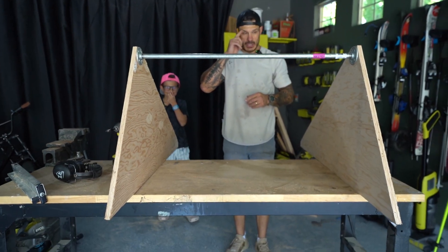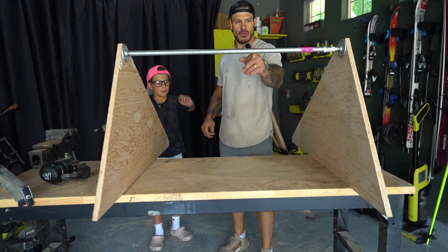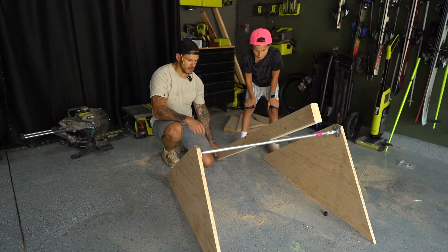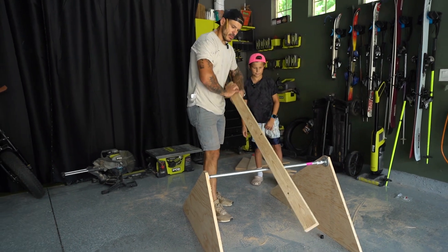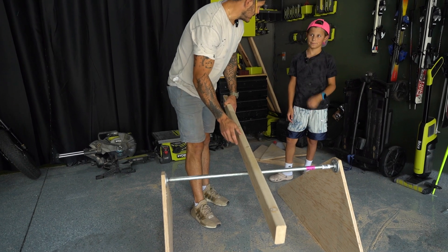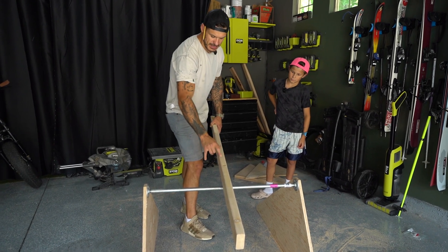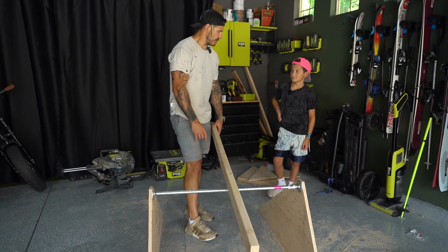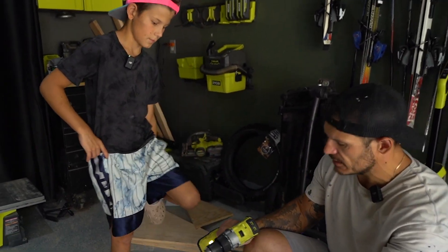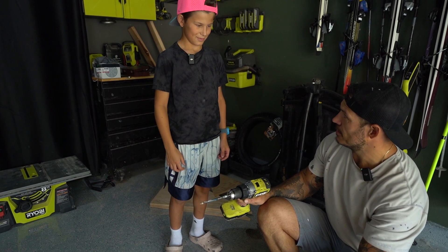Before we get ahead of ourselves, once we start putting on our braces there's no screwing this on. Let's figure out the length of the actual bar that's doing the launching. You're going to stand behind here, bring it back and launch it over. We'll have to take this pipe, about an inch wide, and drill a hole so it can feed all the way through and stay there. I'm concerned it's going to slide back and forth, so we may put pieces on the side to stabilize it.